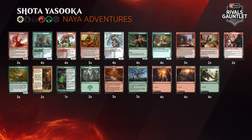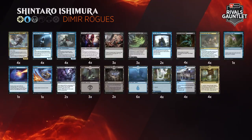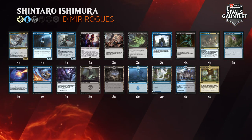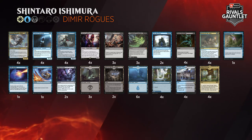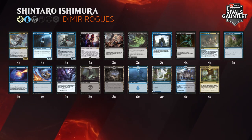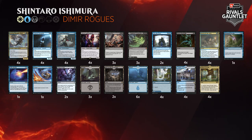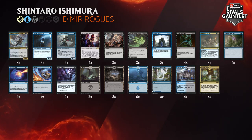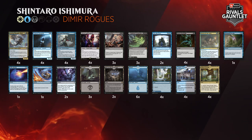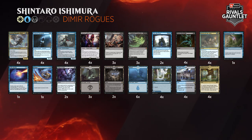Shintaro Ishimura is running Dimir Rogues here, and he does not like this matchup. What does the Rogues deck need to do to overcome Naya Adventures? Well, last time Shintaro played this matchup he said 'I need to draw Vantress Gargoyle,' and after the match he said he did draw it — but they had the Giant Killer. That's the problem with this white version of Naya Adventures. Against Gruul, at least if you land a Vantress Gargoyle, they don't have much removal that deals damage. Unfortunately for Shintaro, this Naya Adventures feels like it's built to counter him — not only does Shota have all the normal aggressive creatures good against Rogues, but he has four copies of Giant Killer to make sure Vantress Gargoyle, Shintaro's trump card, will have no effect.